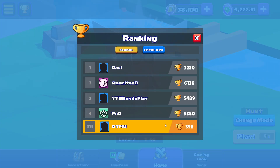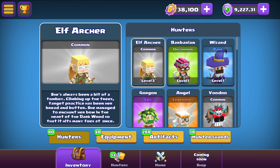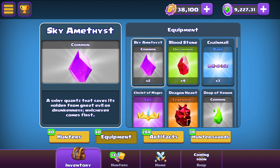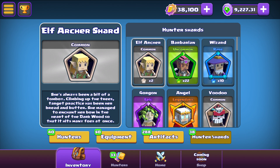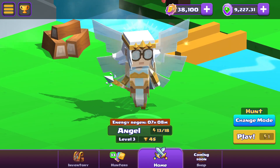Here's the leaderboard — I'm in 375th place with 390 trophies. These guys just play non-stop; you're not going to compete with them unless you play non-stop as well. We're casual here, not trying to take everything seriously. You have your hunters, you have the inventory — you can equip artifact equipment and hunter shards. The tutorial explains a bit of it.